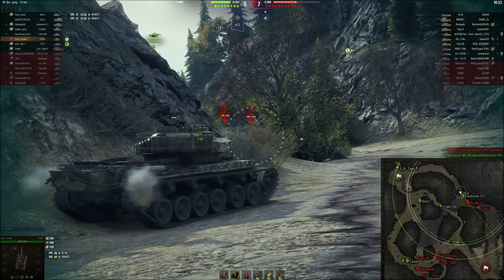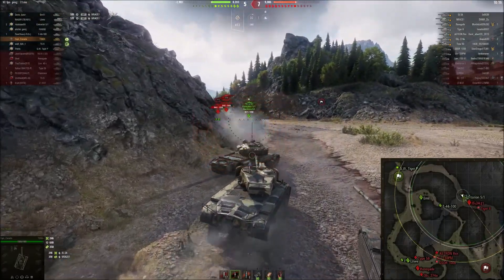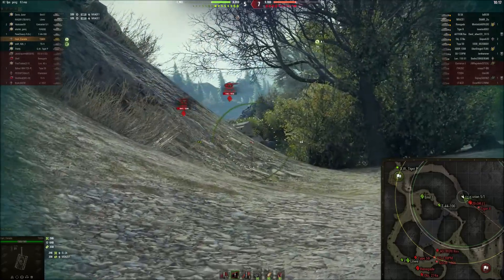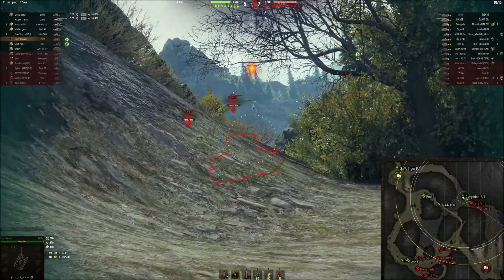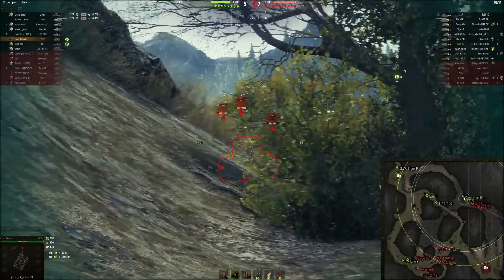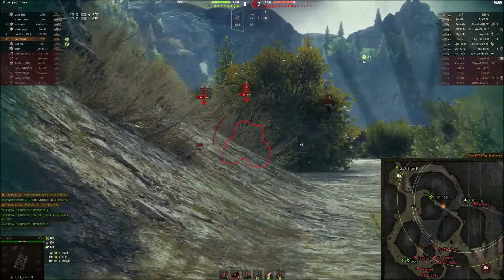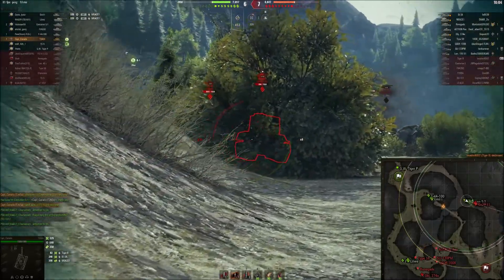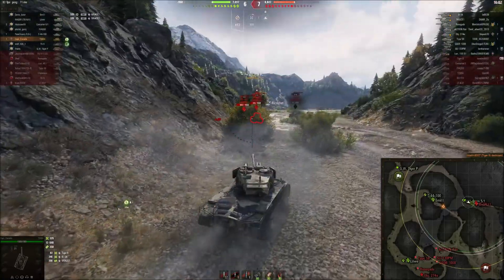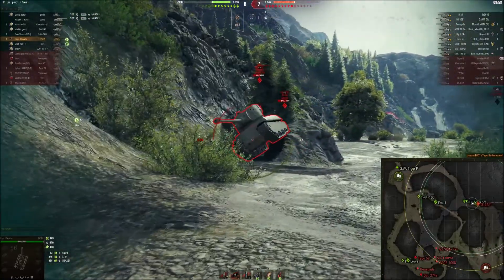In this game we were losing, and so I decided that I was going to try and push this flank and be a little bit more aggressive. We ended up running into a Mutant — I think it was a Tiger back here, an A44 — I think he's already dead. And there ended up being an IS-3A, I think it was. So we have a TS-5 and a Centurion, so I decided to push around on the Mutant to see if I can back him up into this rock.